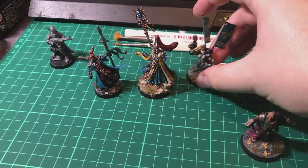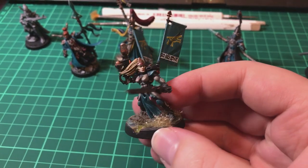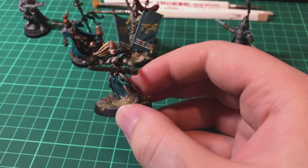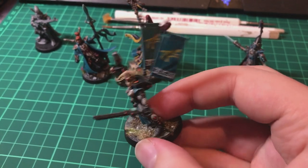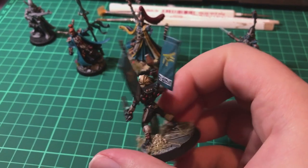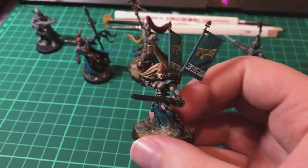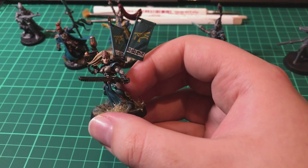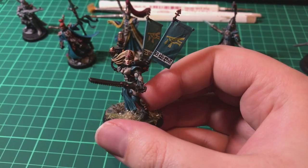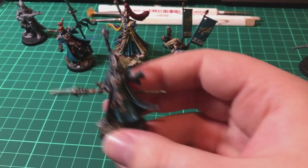I've also got this Autarch - she's a Legends Autarch because these days you can't do custom wargear on Autarchs, but back in the day you could. She's using the Legends rules with a fusion pistol and a striking scorpion chainsword - quite a cheap and cheerful Autarch. I like the back banners, though I can't quite decide if they're a bit much. The head is from a Sisters of Avalon kit from Fantasy, I think.